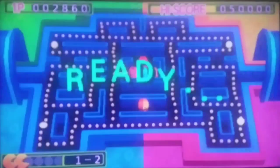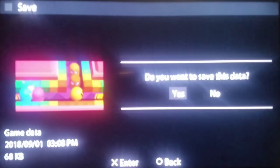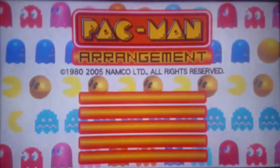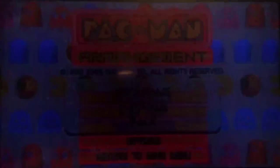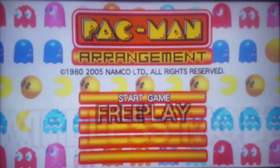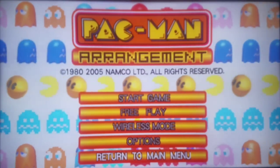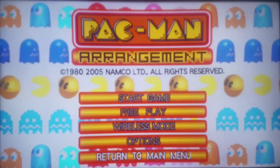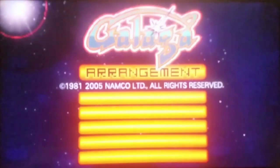Now we're going to go to the Galaga Arrange menu — check this awesomeness out. I keep jumping between Japan and USA games where the buttons are actually backwards — I have to put circle to move forward in one, and cross to move forward in the other. But we're going to go back to the main menu and go to the Galaga Arrange menu.